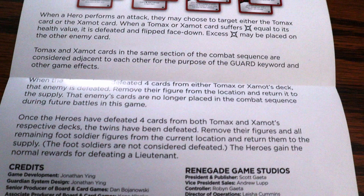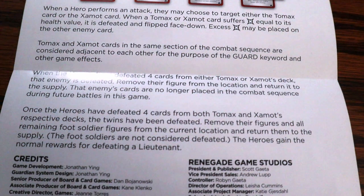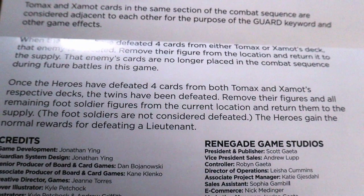That enemy's cards are no longer placed in the combat sequence during future battles. Once the heroes have defeated four cards from both Tomax and Xamont's respective decks, the twins have been defeated — remove all their figures and their remaining foot soldier figures from the current location and return them to the supply. Foot soldiers are not considered defeated. The heroes gain the normal rewards for defeating lieutenants. It looks like once you defeat both of them, that ends the battle, which normally you'd have to go through and finish.